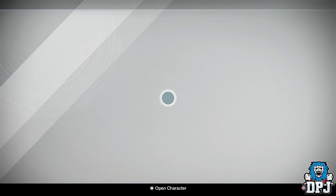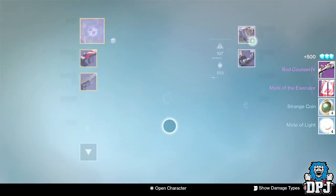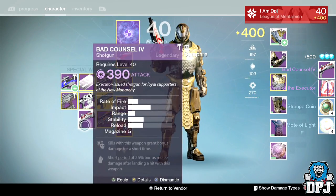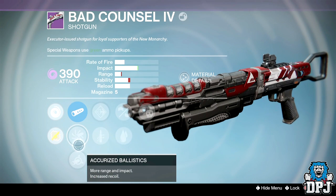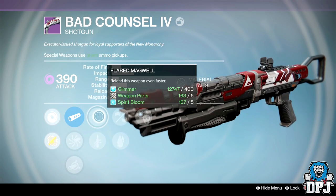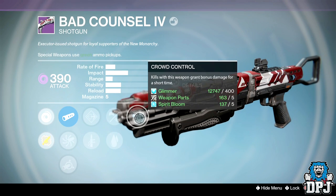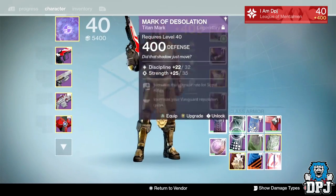Now we have my Titan's New Monarchy rank 37 — weapons, all for a good cause, Guardian. The Bad Council Four and the Mark of the Executor. Third Eye, Soft Ballistics, Quick Draw, Close and Personal, Small Bore, and Quick — shocking, that is shit. Let's have a look at the mark.